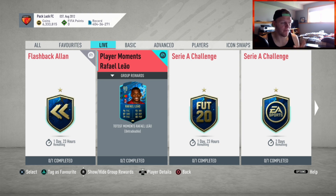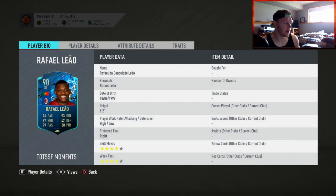We'll go over the cheapest solutions here in a sec, but first I want to take a look at the stats. He's 90 overall. Base stats show 96 pace, 87 shooting, 79 passing, 93 dribbling, 42 defense, and 88 physical for a 6'2 guy with high attacking and low defensive. So that's really good for a striker.